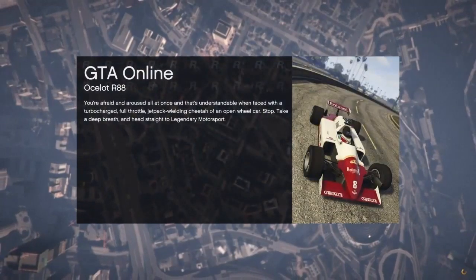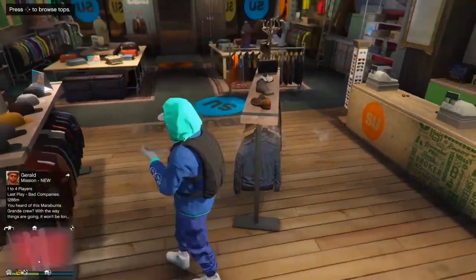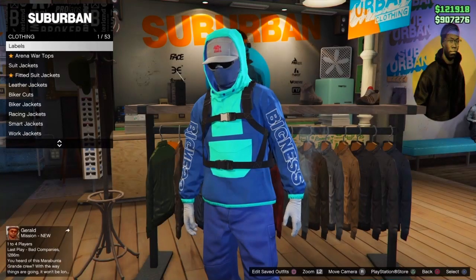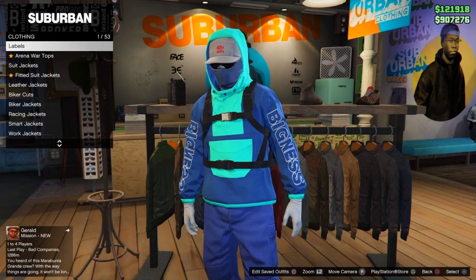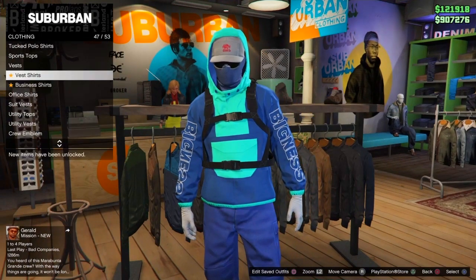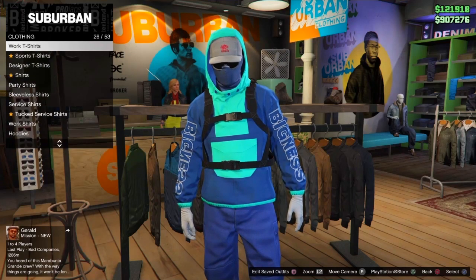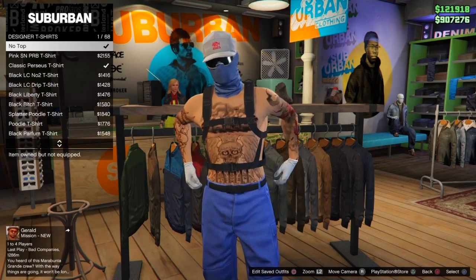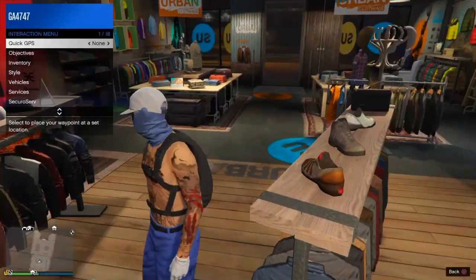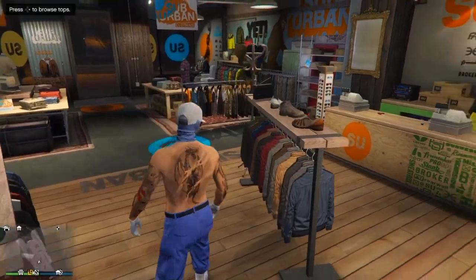This is a brand new invisible torso glitch — I have not posted this yet on the channel and I don't think too many people know about it. What you want to do is have any pants you want to use; for example, I'm using blue joggers. Make sure you're wearing those, then go and take off your shirt. If you have a parachute on, go to Style, then Parachute, and take that off.